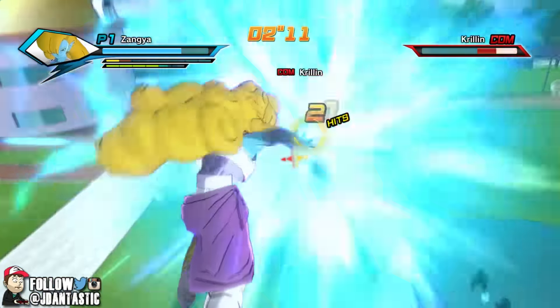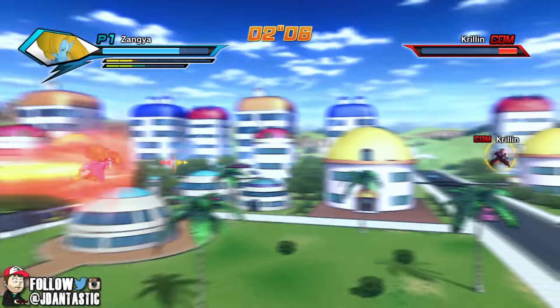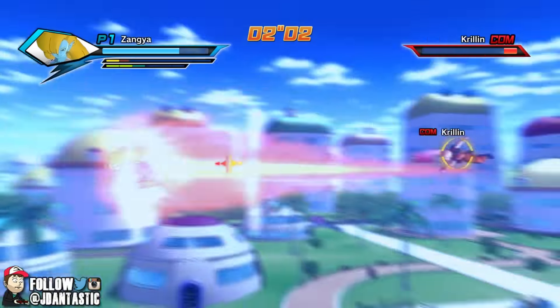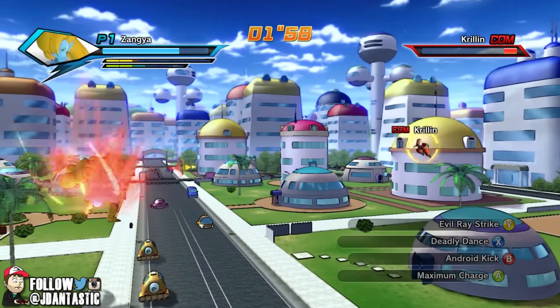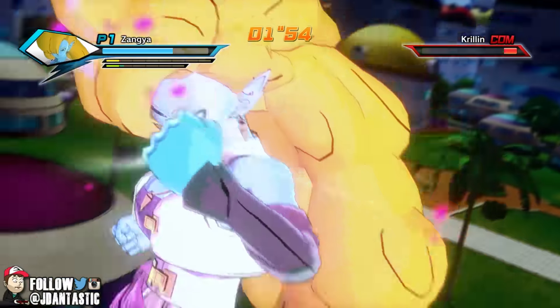He's almost dead already! I thought he was actually doing good there for a second — turns out he was not. Let's give him the evil ray strike. We're gonna fly away for a second, see if we can create some space, do some maximum charging — and he fell right into our trap. Vacation Delete — we got him!